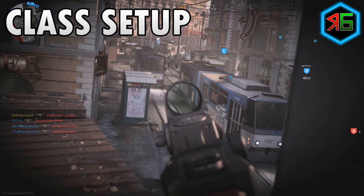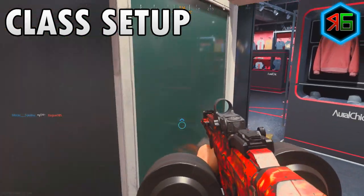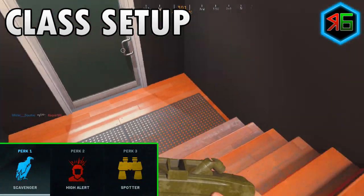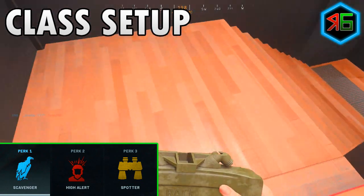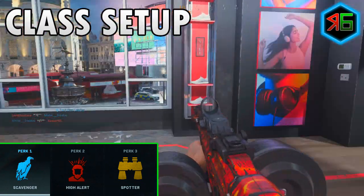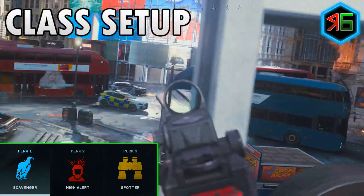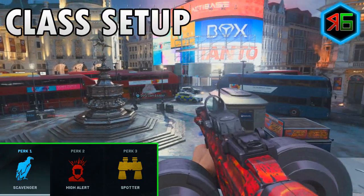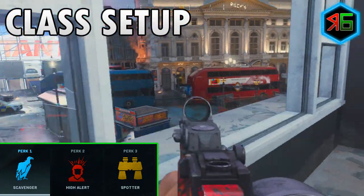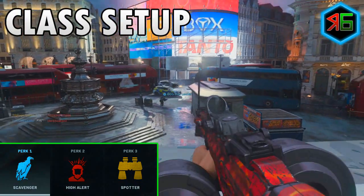The secondary doesn't really matter but I like to put on a launcher just in case there are any killstreaks. For perks, I put on Scavenger in perk slot 1 — this just allows you to pick up more ammo. For perk 2, I've gone for High Alert, which makes your vision pulse when enemies outside of your view see you. Your screen will flash yellow to let you know an enemy behind or to the side of you is looking at you, so you can quickly duck behind cover or turn around to get them. It stops you dying a lot more often unexpectedly.